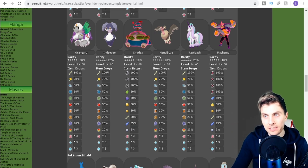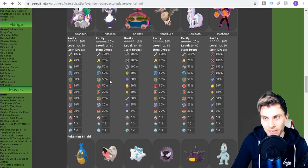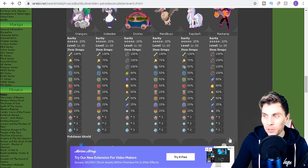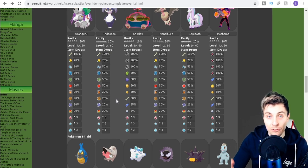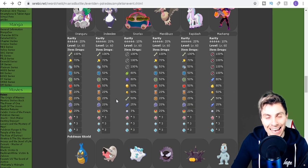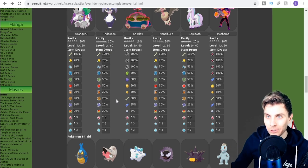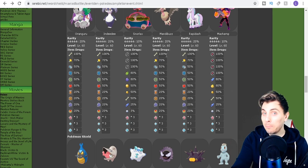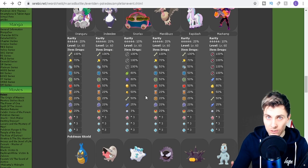In Sword you'll be able to get the Fossilized Drake and the Fossilized Fish. In Shield you'll get the Fossilized Dino and the Fossilized Fish. This makes it really easy to get these — you won't have to go after the Digging Bros anymore and waste a lot of time. You can just cycle these, get Pokémon you haven't got already, and get these items to resurrect fossil Pokémon, which are super powerful in competitive.